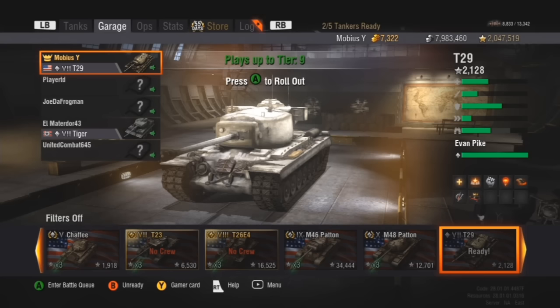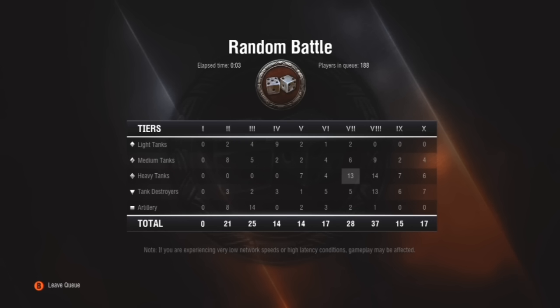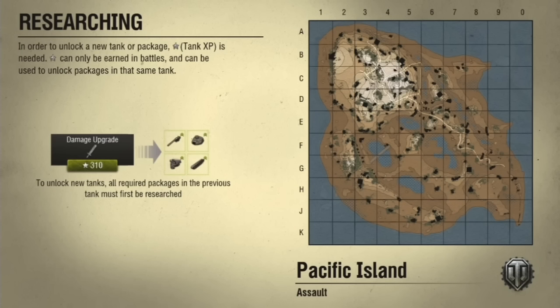I might want to change that to a vertical stabilizer — I don't know yet. So far I'm liking it the way it is. I've got PlayerTD, JoeDefrogman, ElMatador43, and UnitedCombat — Matty in a Tiger, Joe in a Comet, and Player in a T25-2. We're going to play a 5-man tier 7 platoon and see how well we do. Pacific Island Assault — I've been having really good games with every tank down this line on this map. I'm going to go to the south side of the map, head towards that little pass going diagonally from H2 to G3, and use the dips there to go nice and hull-down, just peek out with my really strong turret and dump some damage on the enemy.